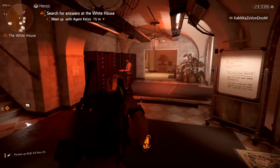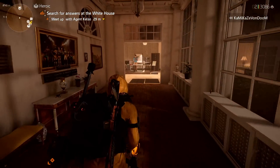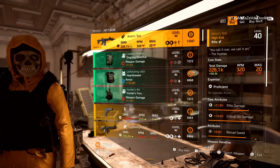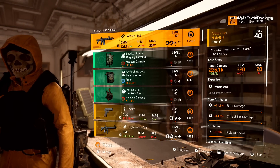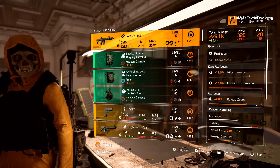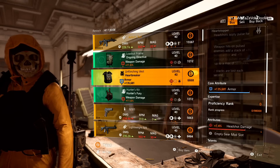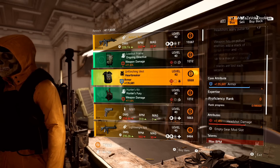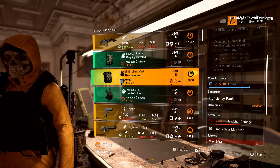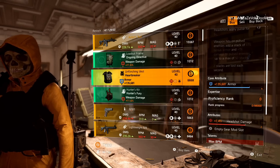Moving on to the clan vendor. Spoiler alert: you can buy a Heartbreaker gear set item from the clan vendor right now. Starting with the Artist Tool — the named rifle with Perfect Rifleman, also comes with Reload Speed. Then for gear set items: Ongoing Directive Backpack with Crit Damage. Heartbreaker Chest Piece with Headshot Damage — this is a must-buy. Everyone knows using the Heartbreaker gear set, if you use Headshots that's what pulses the enemy, so having Headshot Damage is a must-have for this gear set.